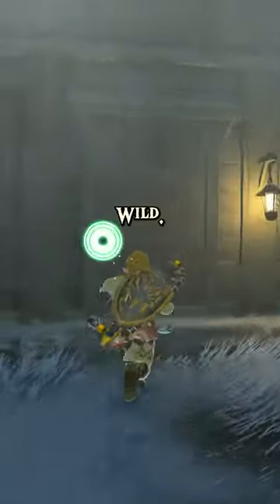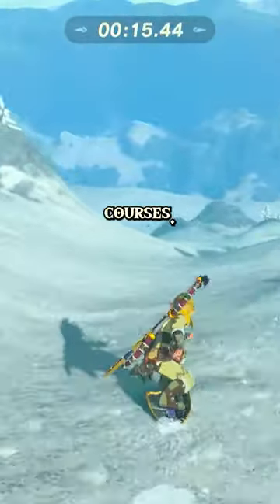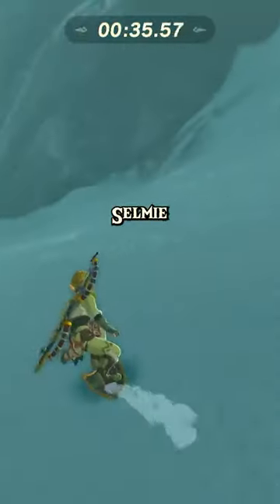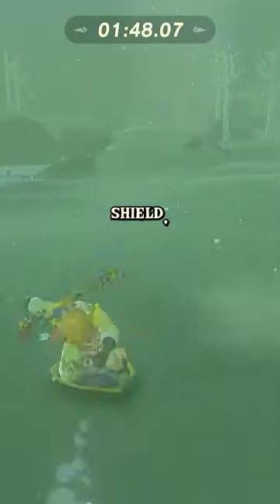Did you know that in The Legend of Zelda Breath of the Wild, if you go to Selmie's Cabin, there's actually a shield surfing minigame? It's pretty fun. There's beginner and advanced courses, and if you complete the courses in a set amount of time, Selmie will actually give you special shields or rupees, depending on if you've already gotten the shield.